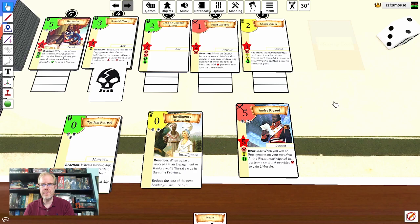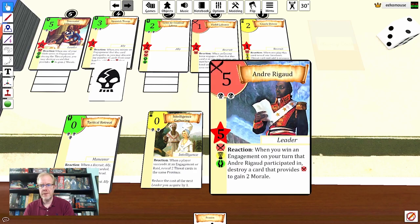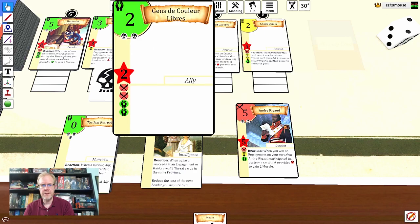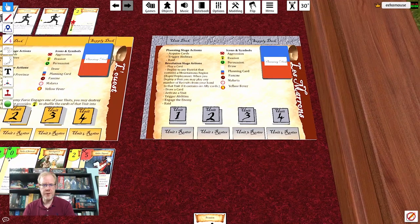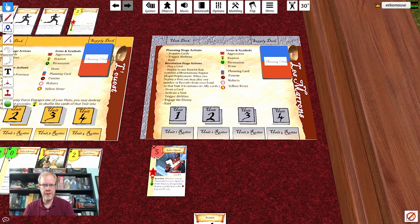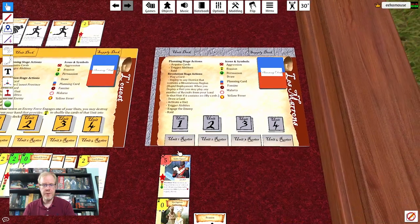Let's take a look at some of the types of cards you can get. You have a leader, a recruit, and an ally — those cards will go into what's called your unit deck. When you move into the revolution stage, you create two decks: a unit deck and a material deck. Cards like intelligence and maneuver go into your material deck. On your player board you've got your unit deck, your supply deck, and different unit rosters. As you pull cards out of your unit deck, you start adding them to the different units, which are represented on the board with tokens.